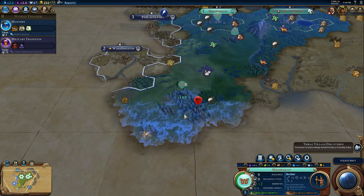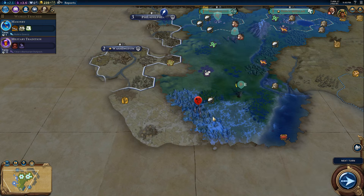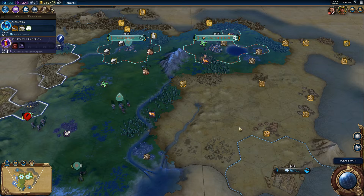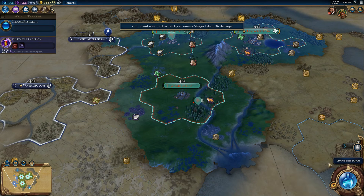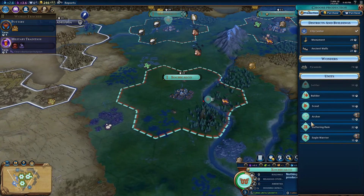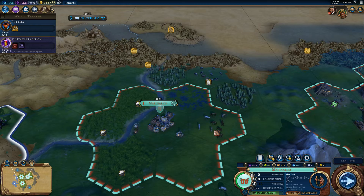Our scout is probably not going to survive this — or actually we might. Let's pull back and see if we can work our way around. Somebody made Stonehenge. Let's settle our city before the barbarians get close. For research, pottery would now probably be good — get some more housing in Tenochtitlan. We also have more gold per turn now, so we could try to purchase a builder.